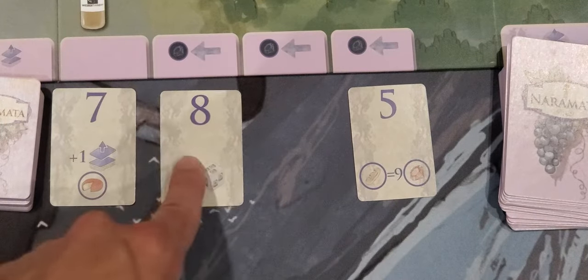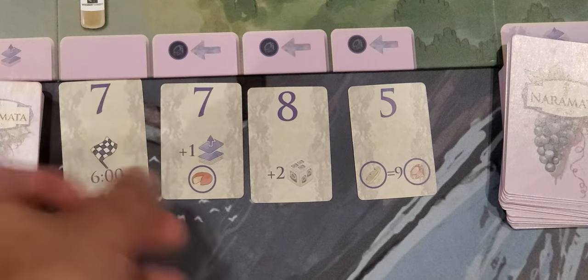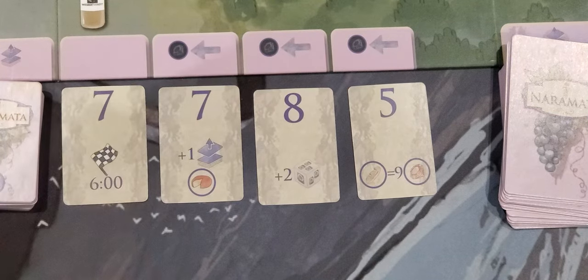As we now have an empty spot, we shift these rows down — this card moves over, and we draw a new card in the new space. That means this card is now cheaper. The costs are now eight, nine, and ten respectively.